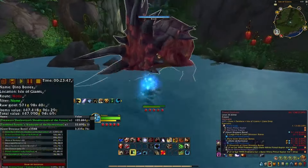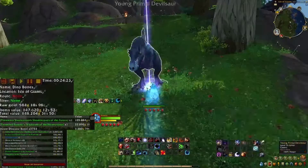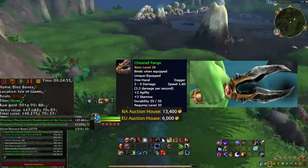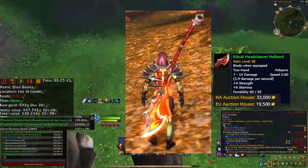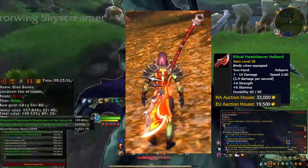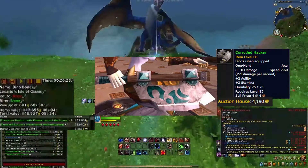The arsenal of weapons that can drop from these mobs is actually more extensive than I thought, and the pieces look pretty awesome. Like the armors, I will provide a picture showing how they look and the average price tag for both NA and EU regions. The Chiseled Fangs is a dagger that has a cool darkness effect, selling for 13k on NA and 6k on EU. The Ritual Head Cleaver Halberd looks awesome with a flame effect and appears to be oversized, which gives it even more value. This weapon is worth 33k on NA and 19.5k on EU.